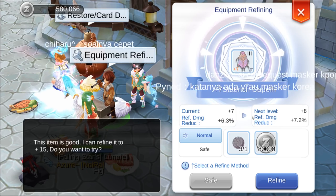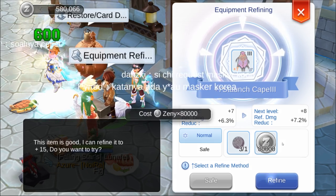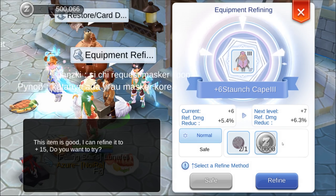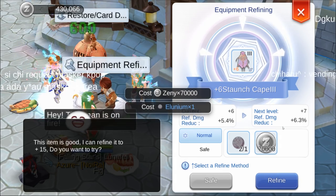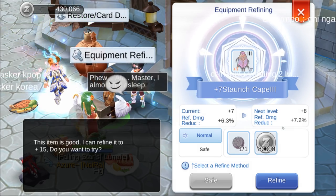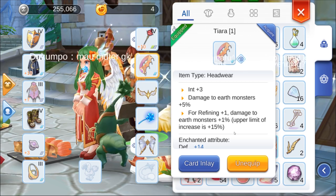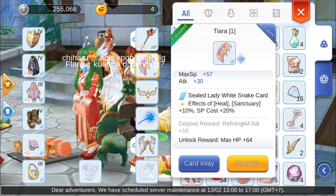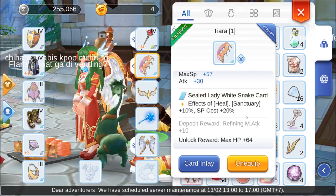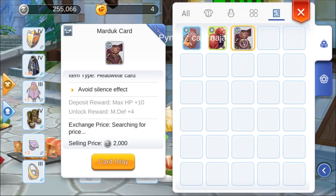I also didn't gacha as much as most of you will think — I kind of got lucky. Don't worry though, I'll be providing alternate solutions for free players. I use a Tiara for that plus 3 int and the slot I need for my Sealed Lady Whitesnake card, which increases my healing by 10% but also ups my SP cost by 20%. I often chuck in a Marduk card in there in case I need some silence protection too.